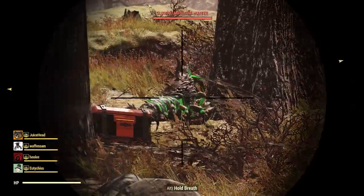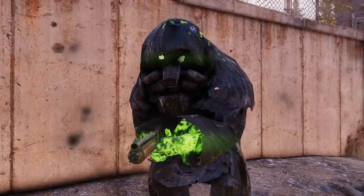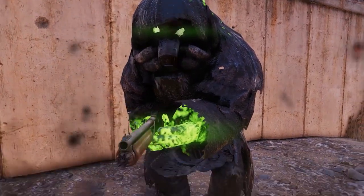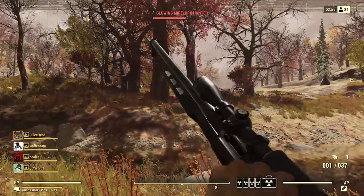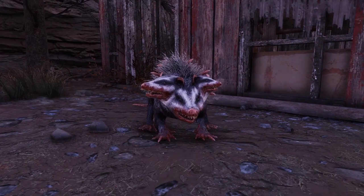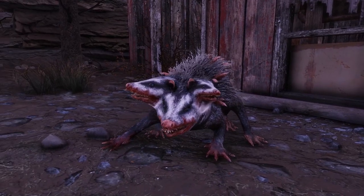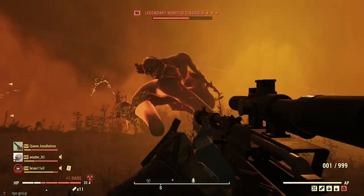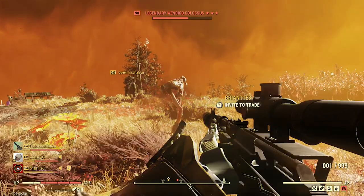One of the best aspects of Fallout 76 on release was the quantity as well as quality of some of the new creatures that were added to the game and introduced into the lore. They carried over basically every creature from Fallout 4, but even further introduced a plethora of new ones, some being major, others relatively minor. With the Wastelanders DLC they built on top of this, adding in a few more creatures that integrated pretty well.